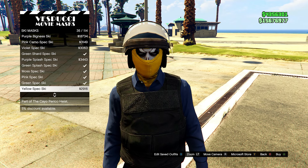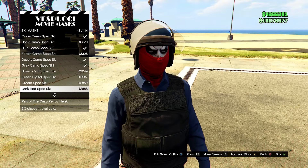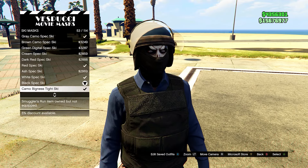Now over here go to the mask menu, then go into ski masks and head down to the black spec ski — it should let you equip it with the helmet. And there you go, that's it for this outfit, so feel free to go ahead and save it.